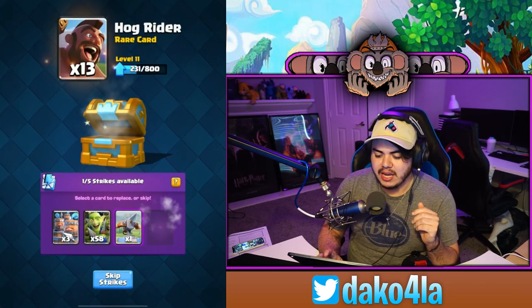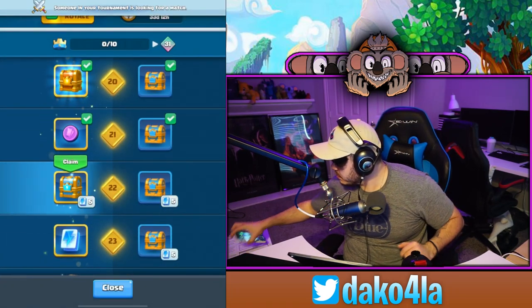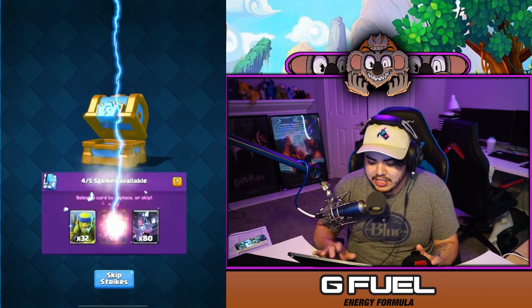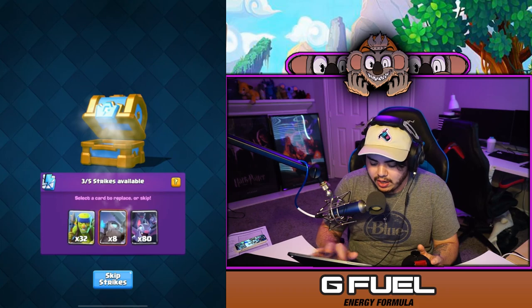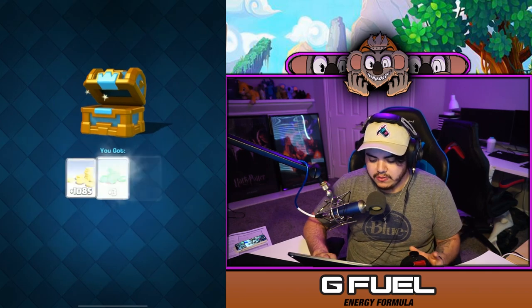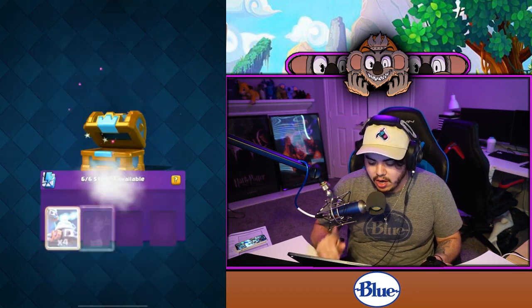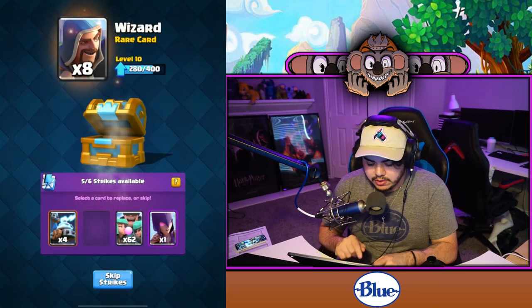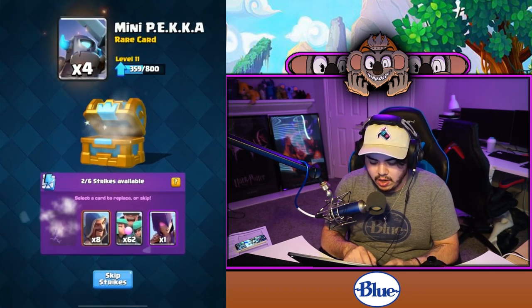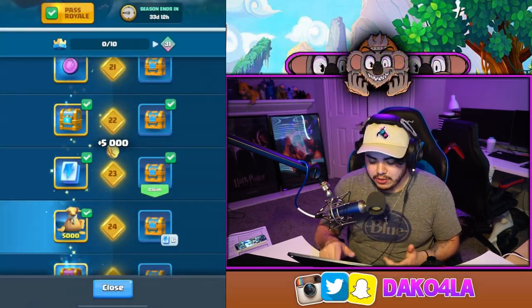I'll keep the hog riders. Level 22 — still no giants. I'll keep mini Pekkas. This game does not want to give me giants. I'll keep the witch and the wizards, don't want Battle Ram or Three Musketeers. Another 5,000 gold — that's 10,000 gold already.